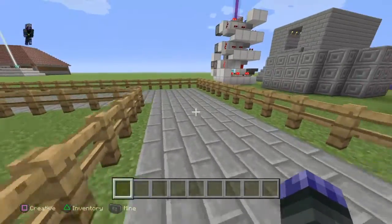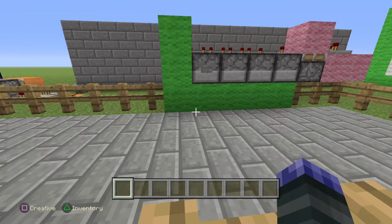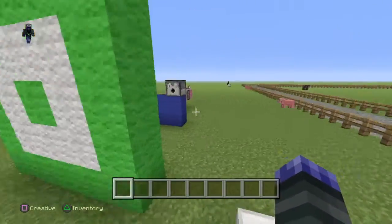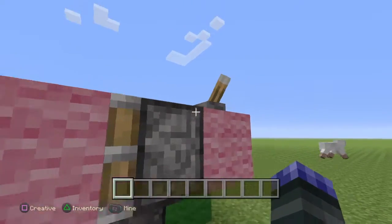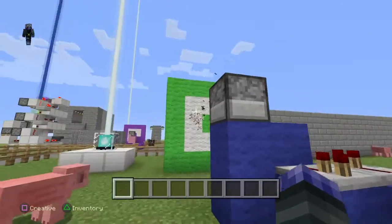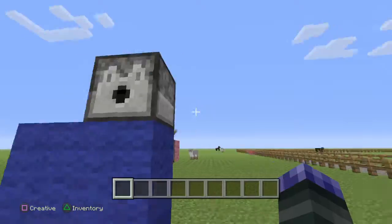Hey, what's up you guys, this is Ali and today I'm gonna be making another video. This is gonna be a very special video — you guys are gonna freak out. In this video I'm gonna be showing you how to build a TNT cannon. And this is what I made in the last video, like how a dispenser could shoot a lot of arrows.